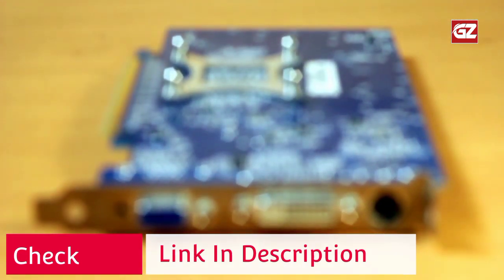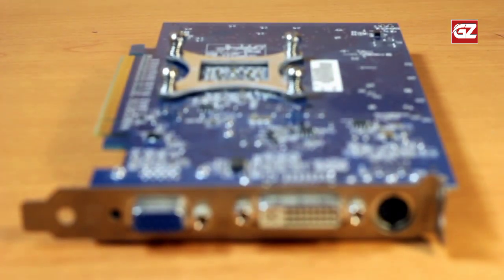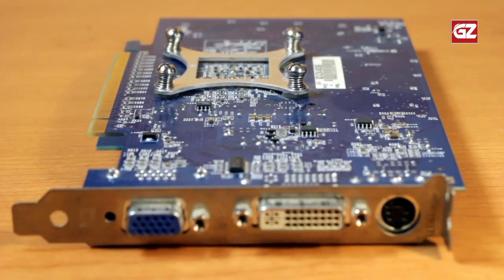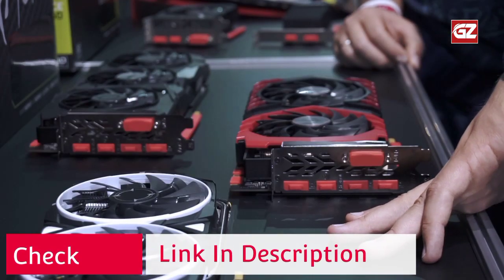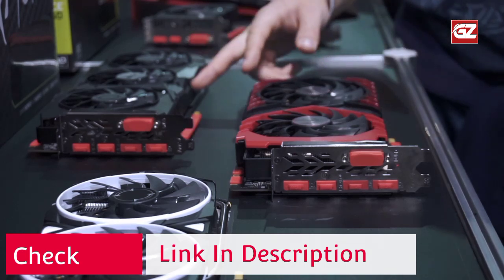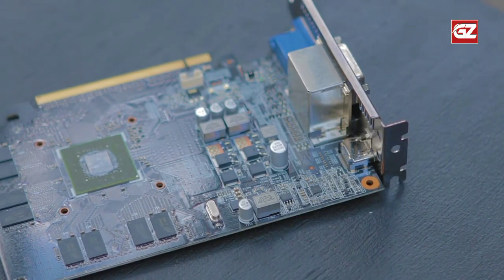Individual overclocking increases the hash rate coefficient. For example, an output of 31.7 mH/s was obtained during Ethereum mining, with a power consumption of 110 watts. Improved cooling increases shelf life — three fans are only activated after reaching 64 degrees and they work quietly. The recommended power supply is 500W, and the technological characteristics are suitable not only for miners but also for gamers.